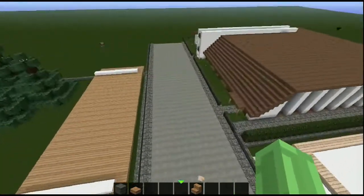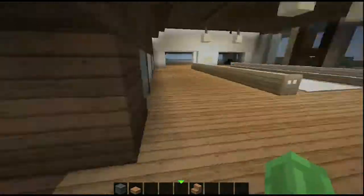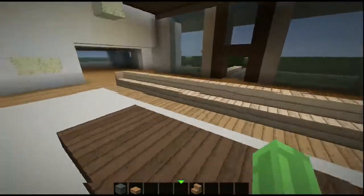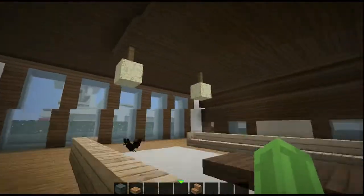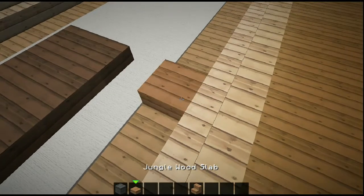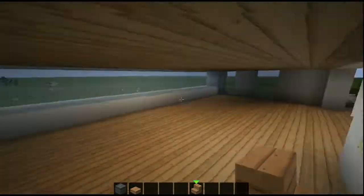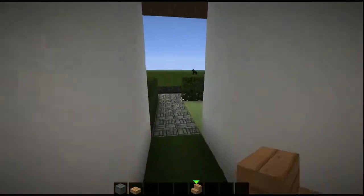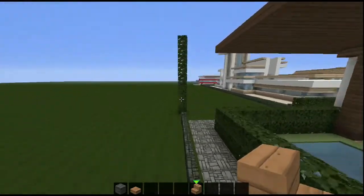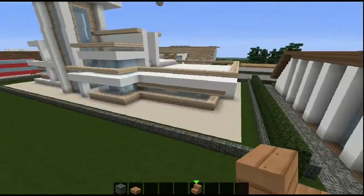Over there is a new house I built — they're exactly the same. It's pretty open at the moment. I'm pretty sure I put doors in here but they're gone. At the moment it's just a massive living room with some lights. I copied and pasted the house over so we could maybe change them up a bit.